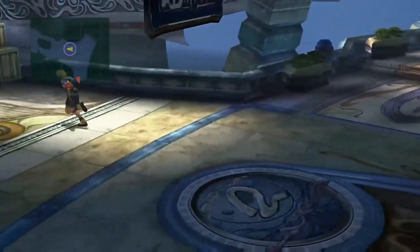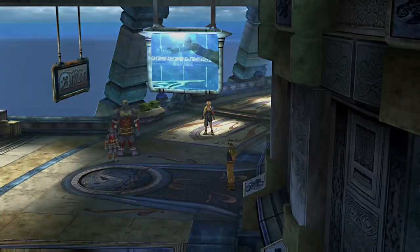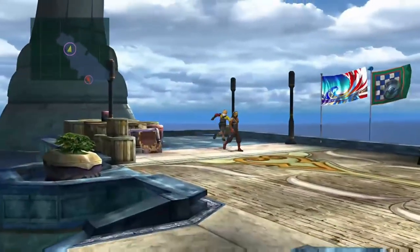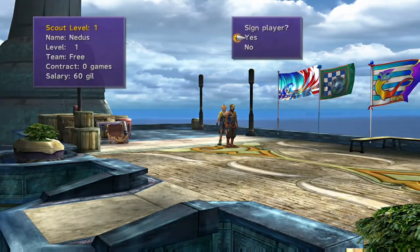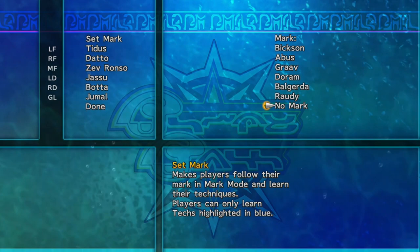There's also an optional player called Nedus — he's extremely slow at 30 speed but has fantastic endurance. At level 3 he gets Nap Shot 2 as a technique. This is useful because Nimruk, the Al Bhed Psyches goalkeeper, has an incredible Catch stat and is very hard to score past. If you're struggling to put him to sleep using Dato's regular Nap Shot, you can sign Nedus, get him to level 3, and use Nap Shot 2 instead.